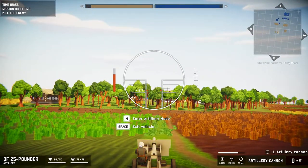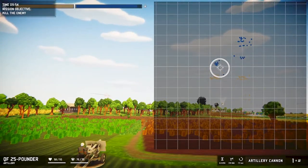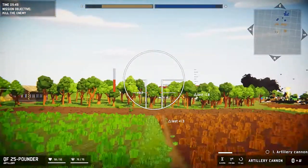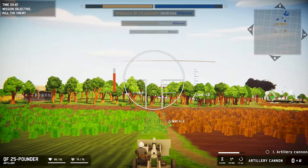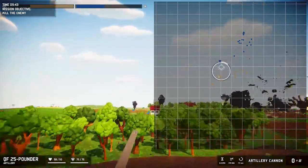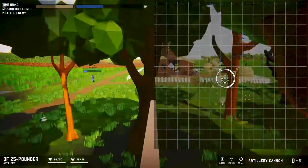Alright, here we go. Let's press M for the map. And charge! Here we go. Watching the shell. Oh, I hit something. Nice. Let's go again. Just over the house. Oh, we missed.